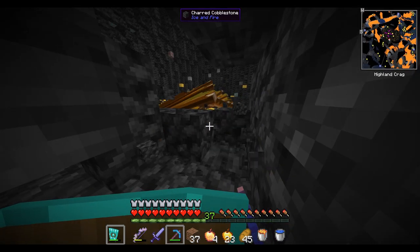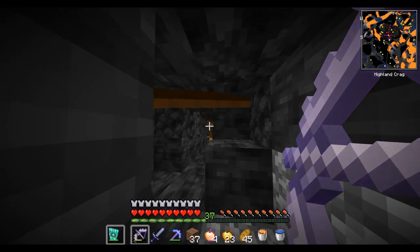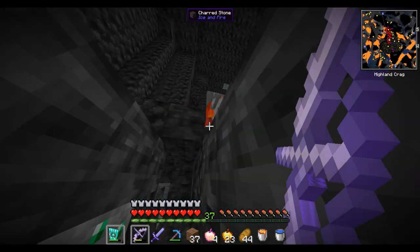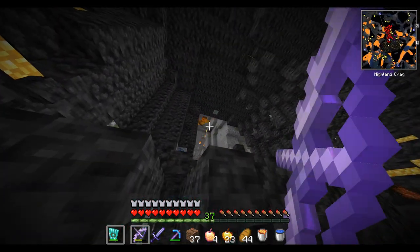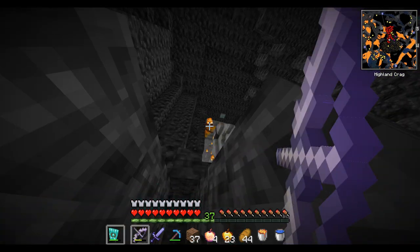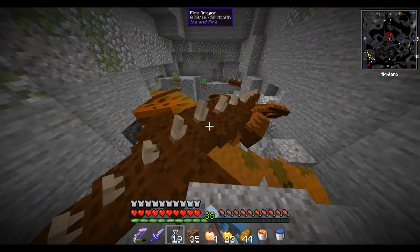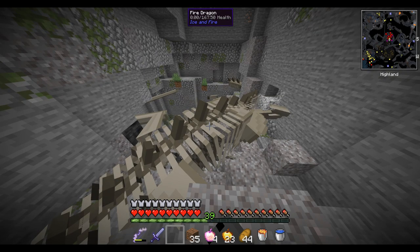It is bronze. I already woke it up - that's not optimal, but we can make it work. Another big one is down! I only have power 3 on my dragon bow - imagine if I had power 5, these guys would drop like flies. This was dragon number 3 and that was the first fire dragon. Nine more to go.